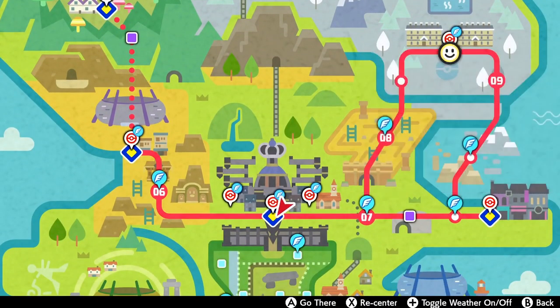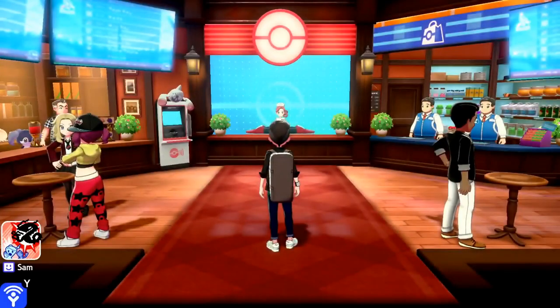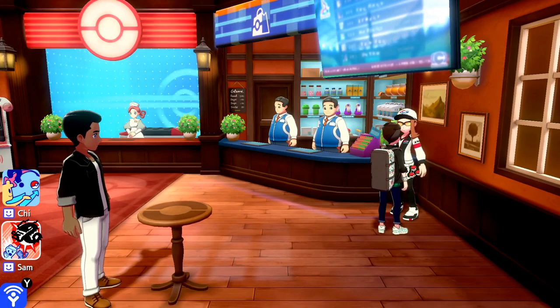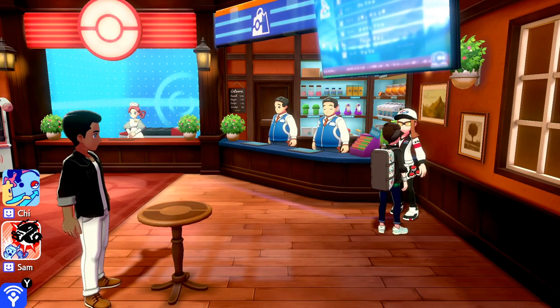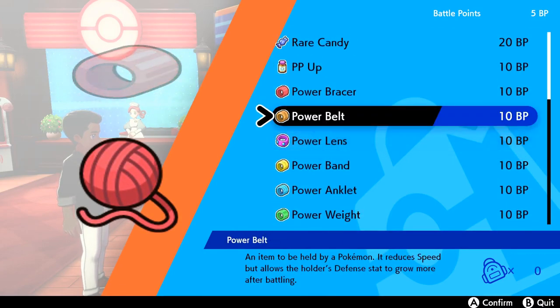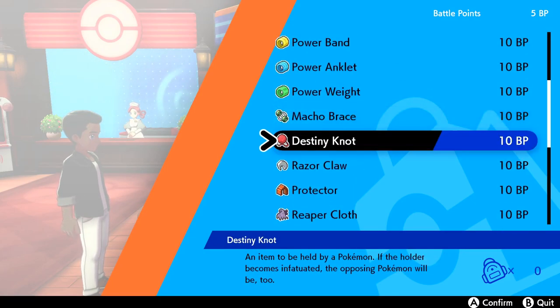The next stop is the Pokemon Center in Hammerlock. These items are locked behind the endgame because you need Battle Points to buy them. If I talk to the lady in the Pokemon Center, we can see the Power Items and the Destiny Knot. Power Items are an optional item you can use for breeding — they're not as crucial as the Destiny Knot. If you're not going to use the Destiny Knot, you're leaving your chances of getting good IVs a lot more to luck, and it's very unlikely you'll be able to breed competitive Pokemon without a serious grind.